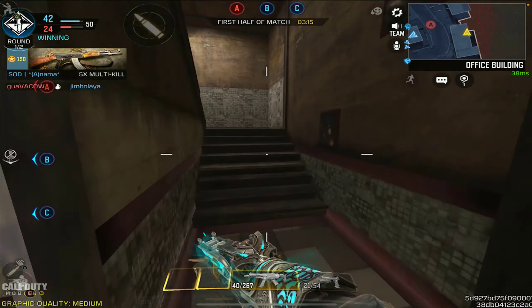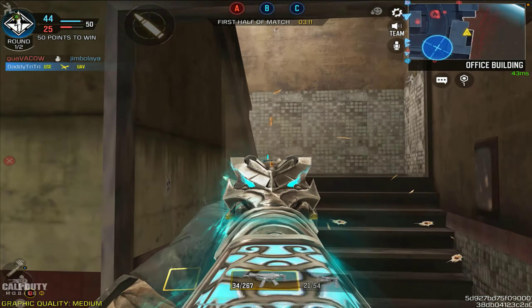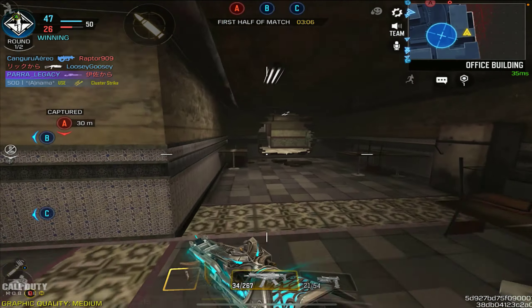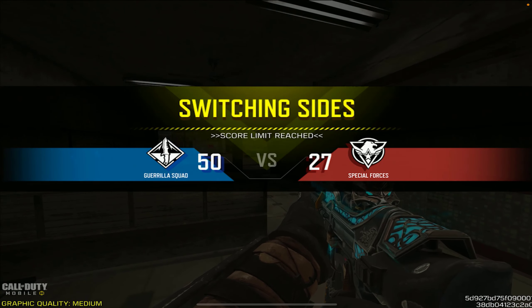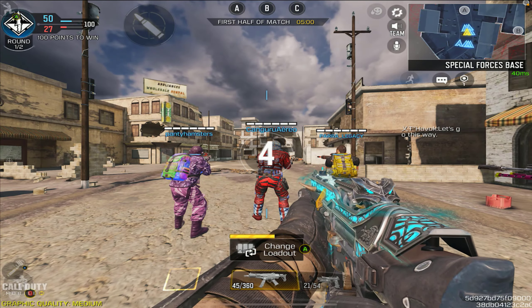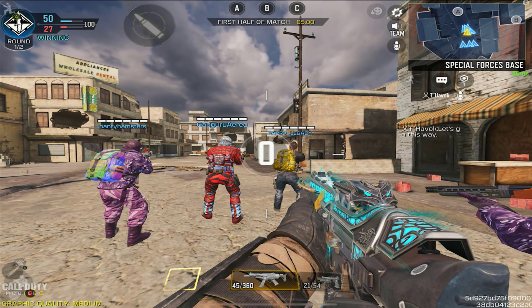Even today I still use this weapon skin with pride because of just how amazing it looks. The design on the outside without any effects — just as a base weapon — is probably the best out of the three, no doubt about it. But there are some downsides: the death effect is amazing, but it's very obstructing. If you're trying to see past the enemy you just killed and there's another person behind them, it might actually cripple you a little bit.